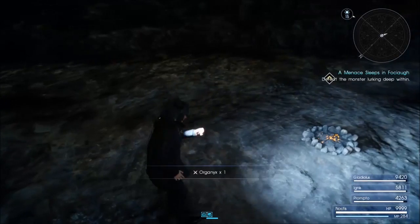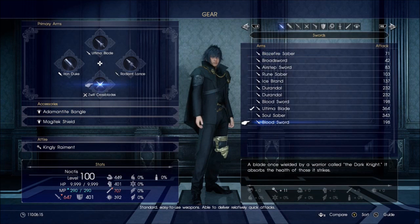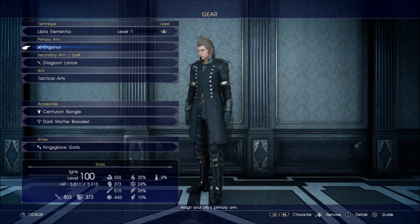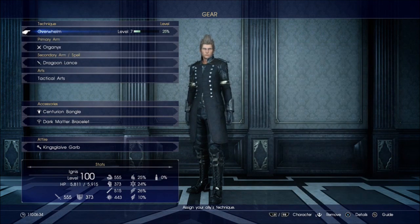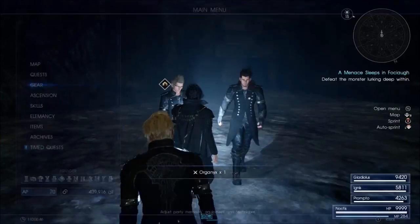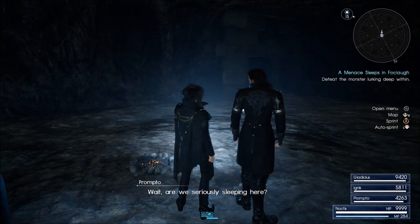We can find the Organics here, ladies and gentlemen. This is actually Ignis' ultimate weapon, if not Noctis'. Although Noctis will be weaker when he uses this, Ignis on the other hand will be stronger, so we're going to give this to Ignis. If I'm not mistaken, Organics is supposedly the sword that Nix used. I know it was one of these weapons, because we get a more powerful broadsword at the end of this vault.